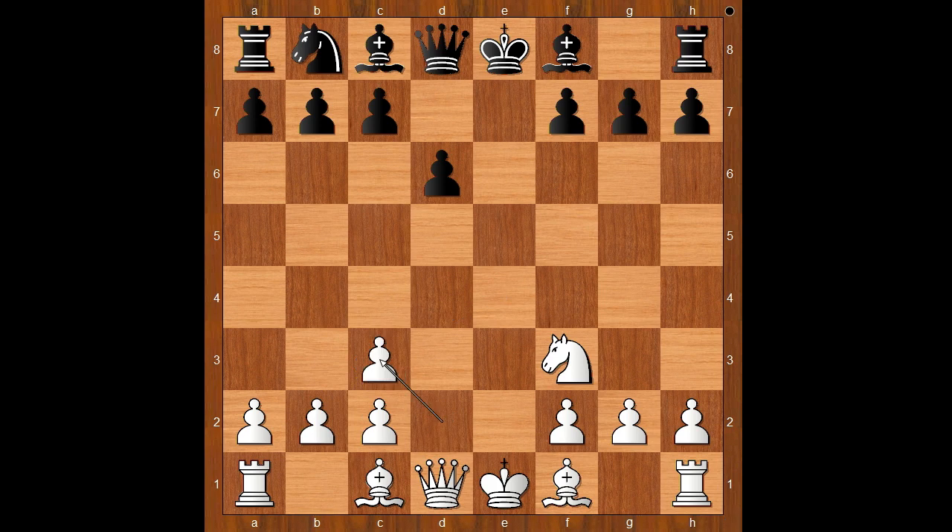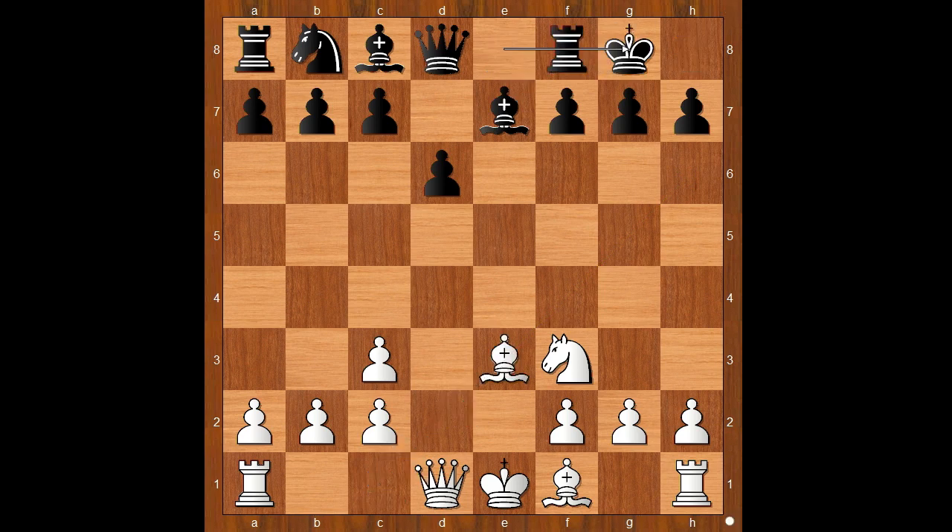So we have d takes on c3, freeing the dark-squared bishop. Bishop to e7, bishop to e3, castling, queen to d2 — perhaps intending to castle queenside. Black to move. In this position black can play many different moves, and the most played moves are knight to c6, knight to d7, bishop to e6, bishop to f5.